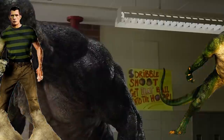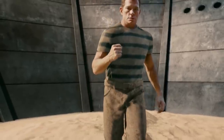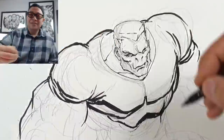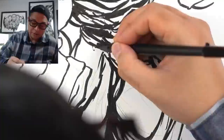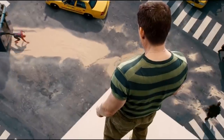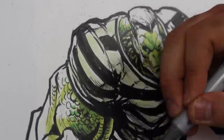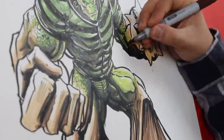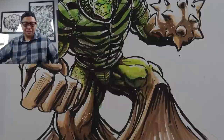The next mashup will be the Sandman and the Lizard. His face I wanted to keep lizard-like with lizard-type nostrils, but keeping the Sandman hair. I also felt that he should have Sandman's trademark shirt as well. I want his arms to become sand weapons and his legs turning into sand, but also keeping that scaly skin texture of the lizard. His green skin will even carry into his face, and of course we can't forget the lizard's tail. Here it is, my Sandman and Lizard mashup.